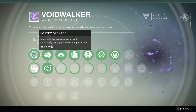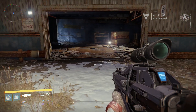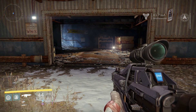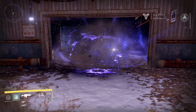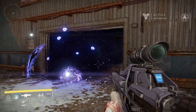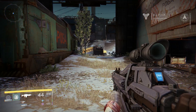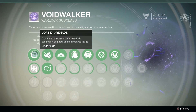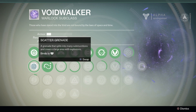Here's the vortex grenade. I said in my first video that I liked it because you can make choke points. What I mean is, if this was a doorway leading to a capture point in PvP, you throw it down and choke them off from being able to enter for a minute. If they do try it, it's going to wear them down and you can easily finish them off. Again, that was the vortex grenade — a grenade that creates a vortex which continually damages enemies trapped inside.